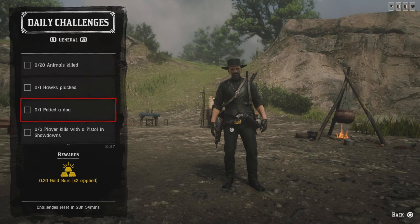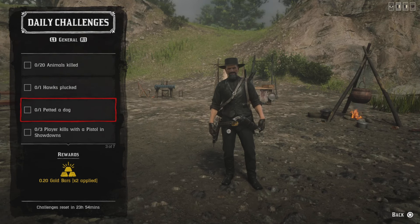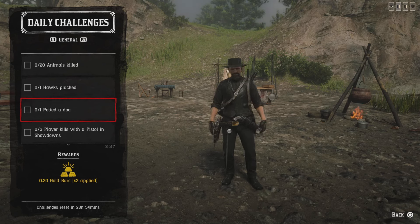For one pet a dog — if you have a dog in your camp you can pet it. If you don't have a dog, maybe a posse member has one. If not, work your way to McFarlane's Ranch — there are two huskies there. Go ahead and pet one of them and you'll get that challenge.